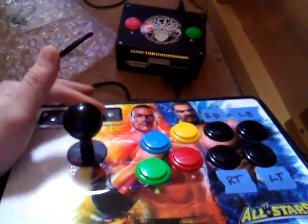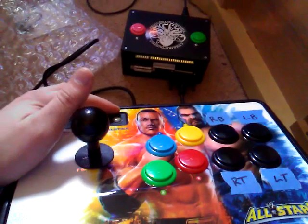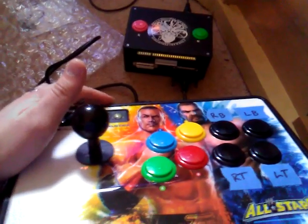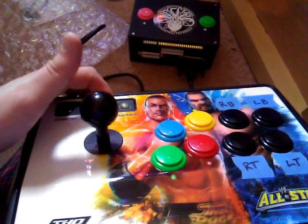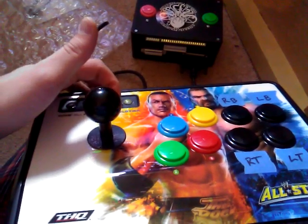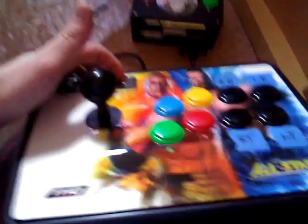I wanted to show you how it's set up. The start and the select buttons are up here. Back is select, of course. I know that if you press the guide button, it will activate turbo or something like that. My suggestion is that you don't touch it in any other mode than Xbox 360 or PlayStation 3. Alright, that's that.